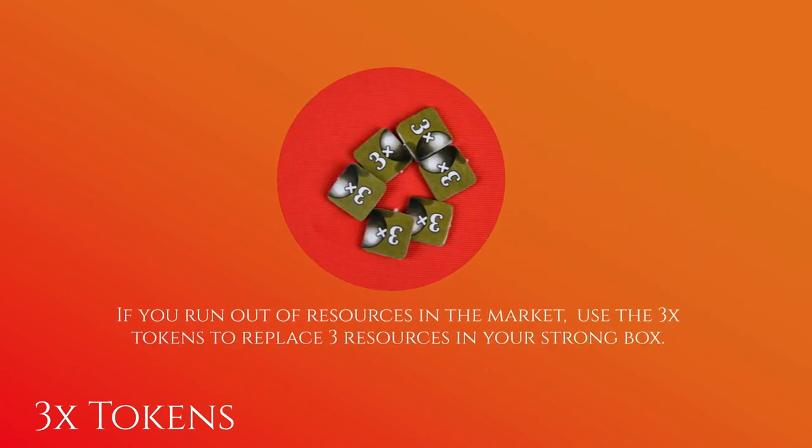The person with the highest score is the winner. If you ever run out of resources in the market, you can use the three times tokens to substitute for resources in a player's strong box so that you can put resources back into the market.